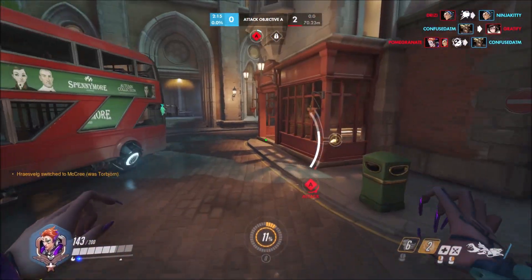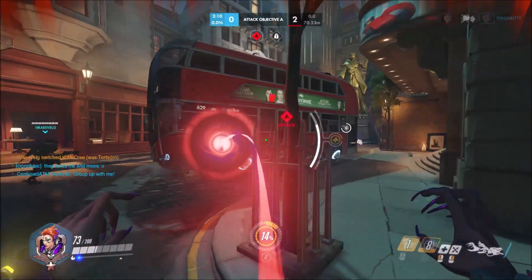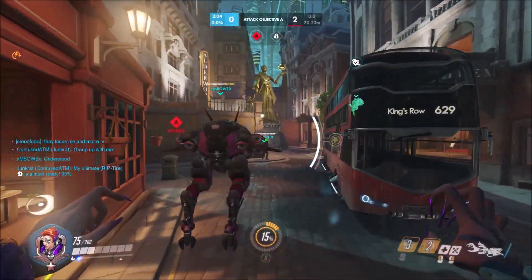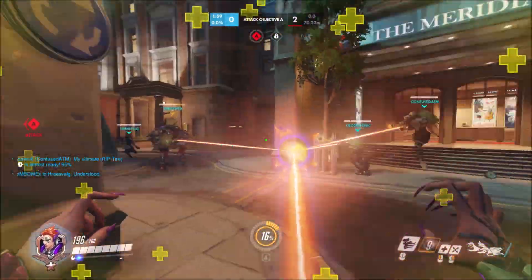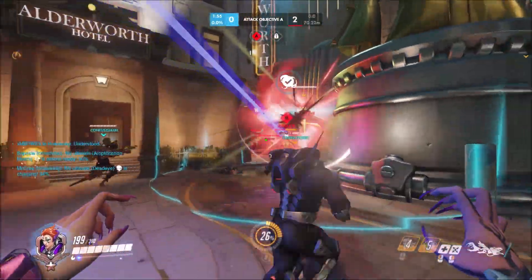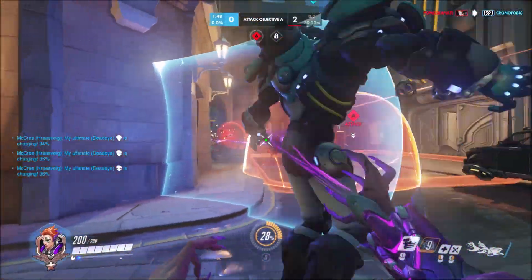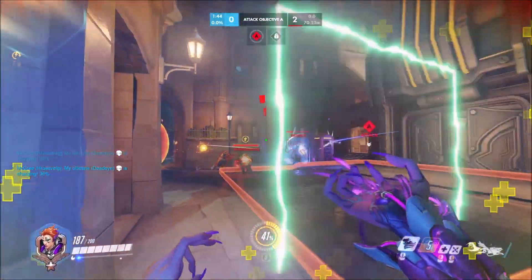I'm trying to heal up. Again, I'm going to disengage. I know the Sigma's going to come around the corner — this Sigma was very greedy in round one. I'm really trying to avoid that opposing Moira's Biotic Orb, because that would have really hurt and killed me had it touched me one more time. I used the disengage tool there again, because the moment I got pulled by that Orisa's ability, I was basically vulnerable and I wanted to avoid that.